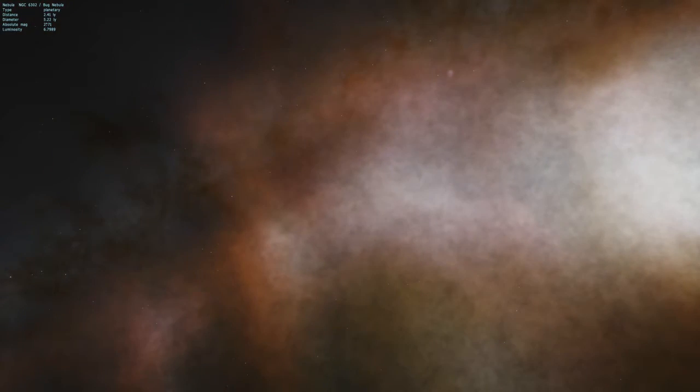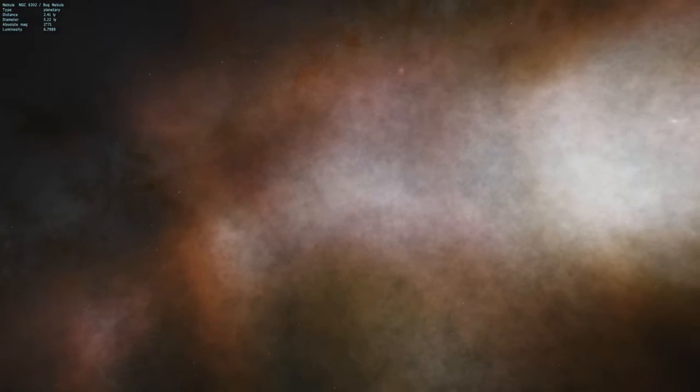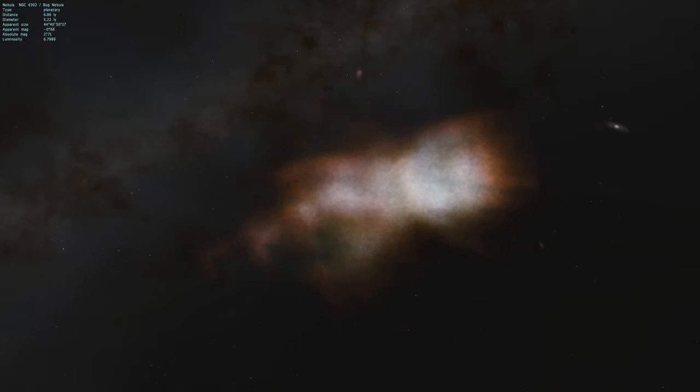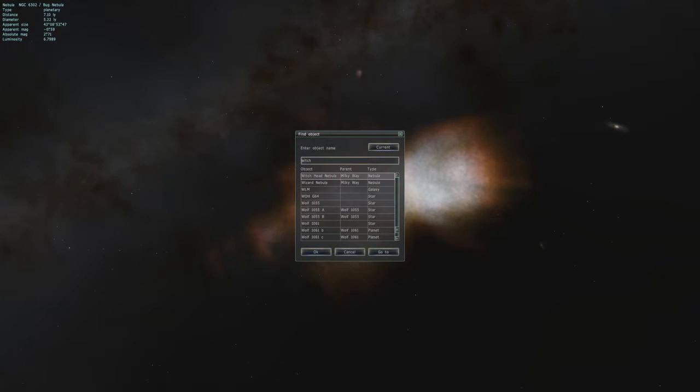This is the Bug Nebula. NGC stands for the New General Catalog of nebulae and star clusters. I'll just be going through a few things in the changelog posted on the website. There is apparently IC 211-18, or the Witch Head Nebula. Let's go ahead and visit that and check out what it looks like. It is right over here.